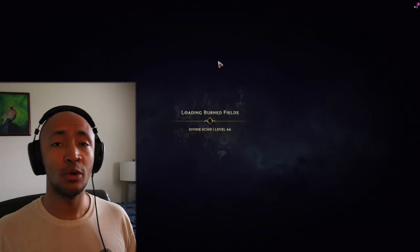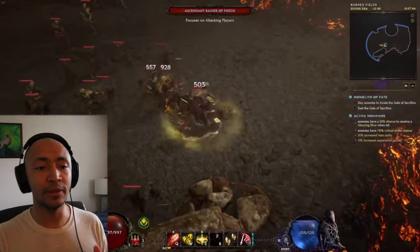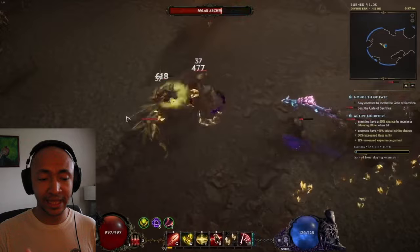If you were to compare all builds in the game with a basic set of normal rarity gear, this build would be the strongest. We're talking about Holy Trail Paladin and how strong it is now with Healing Hands.